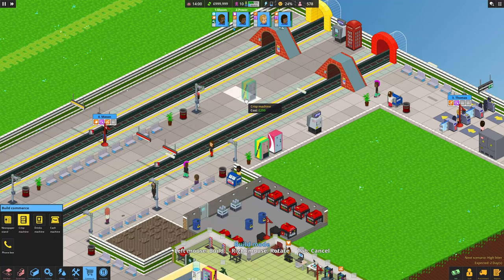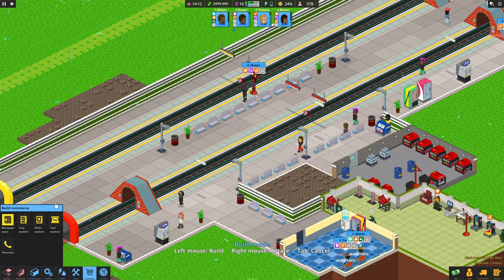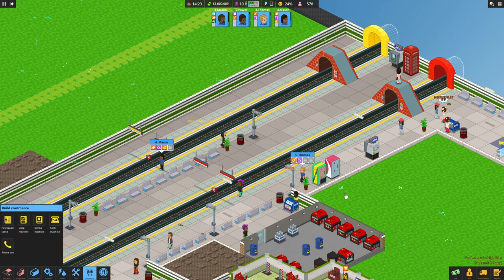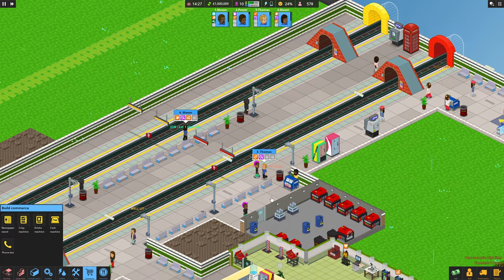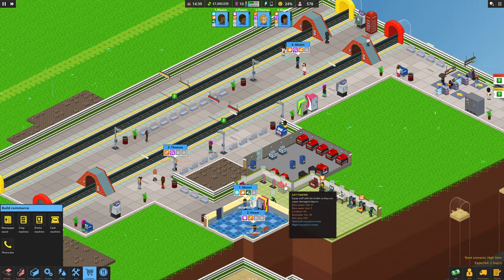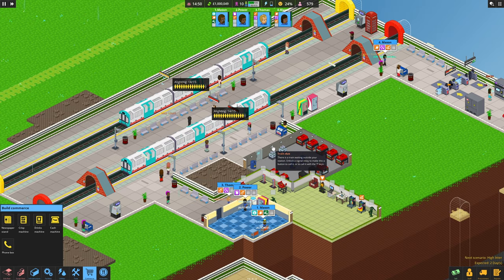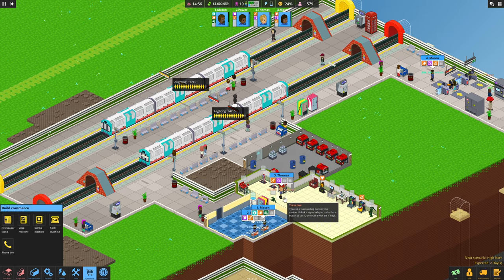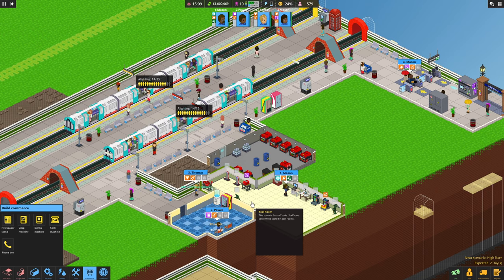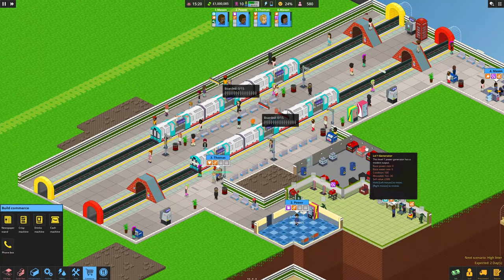We could put something over here - newspaper stand? No, we've got quite a few of those. I'll leave it at that for now and see how we get on. Is Thomas going to get the rat rod? Fingers crossed he is. I keep forgetting to keep pressing on these for the trains to come - can't wait to unlock the automatic version. Hopefully Thomas is going to go and get that tool - yes he has! Awesome.